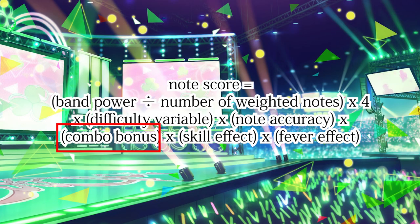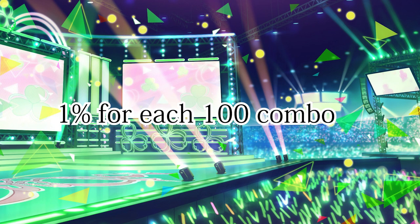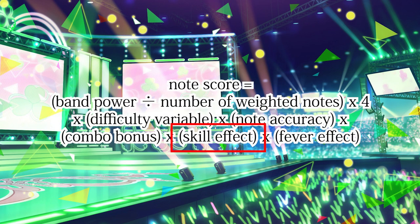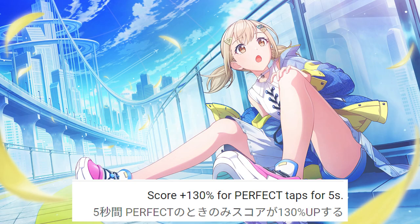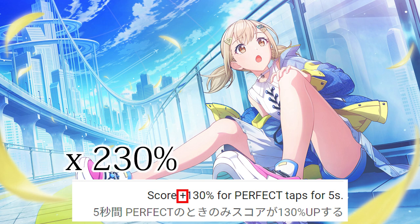Then we have the combo bonus — 1% is added for each 100 combo. Skill effect refers to the card skills, which give a percentage increase. You need to add up the score percentage with a base of 100%.